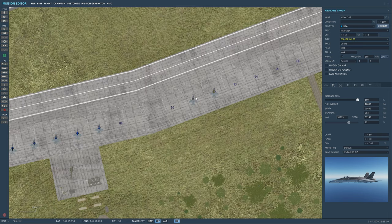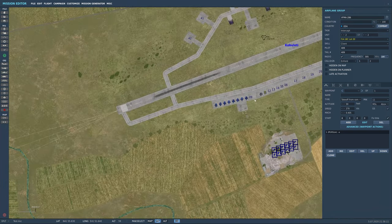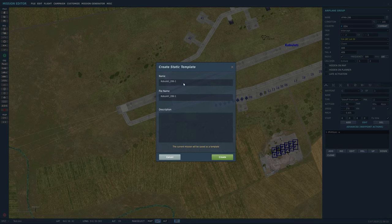You can see there they are, and we're going to bring these guys over to Parking 10 and 11. Now let's create a new static template — Edit > Save Static Template. This is VMFA-286 Full, and I'll add the date: 0705. Hit Create.